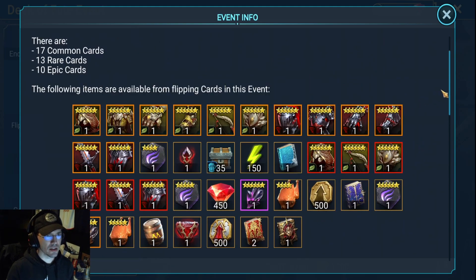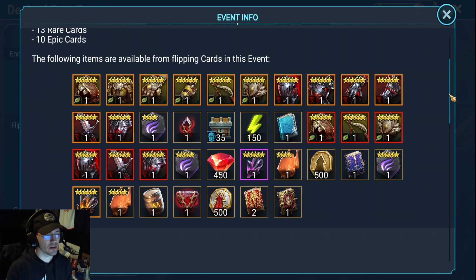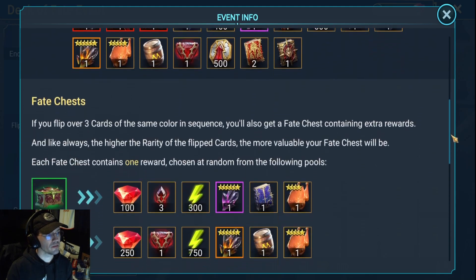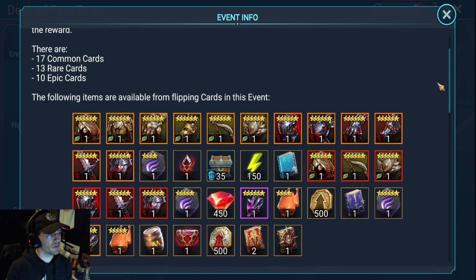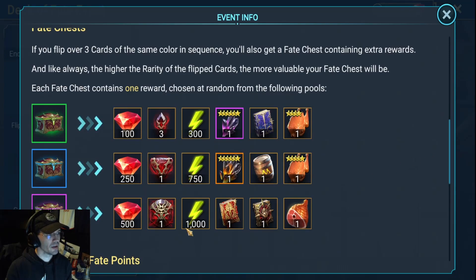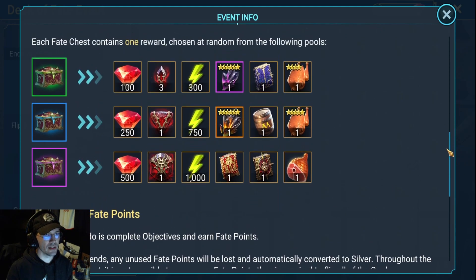I thought it was worthwhile to pull shards, especially since I've got a decent amount. I can spread it across the three types — I'm not doing Primals, I'm waiting for a 2x for that. They also increased the number of Epic cards, as opposed to the last one where they moved it down to like 6. The chances aren't very high to hit either of the two higher tiers, but the increased chance makes it an excellent event in my estimation.